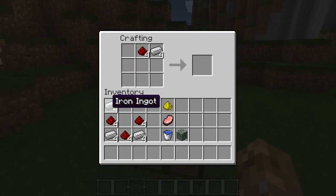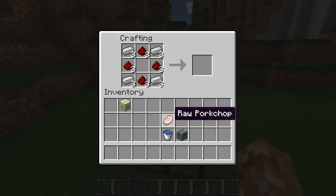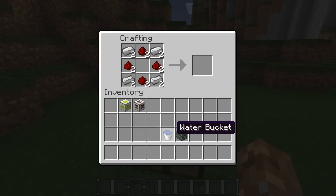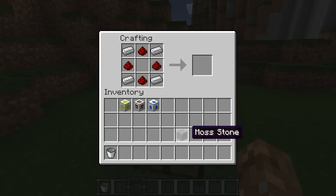The crafting recipe is pretty much universal — there are different materials for different blocks but the overall recipe shape is the same. We have glowstone dust, which gives you the light sensor; a raw pork chop, which gives you the player sensor (not sure how a pork chop maps to a player, but there it is); a water bucket gives you the liquid sensor; and moss stone gives you the mob sensor.